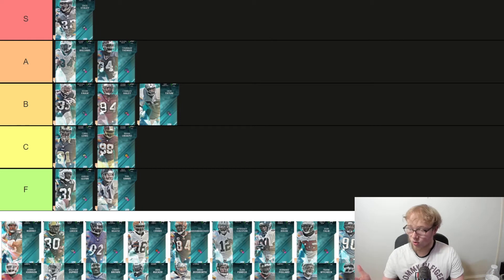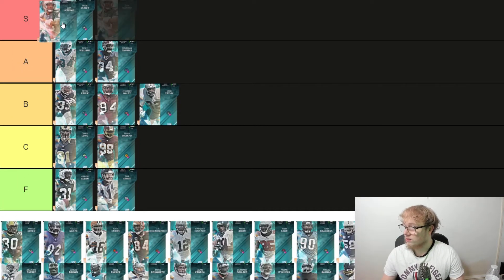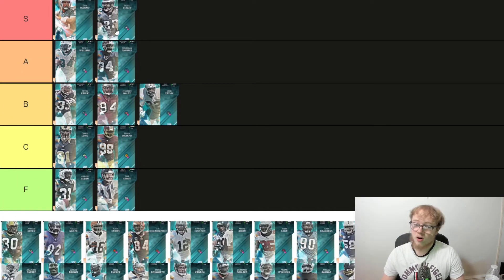Next up we got the master himself, Dan Marino. He's obviously the only quarterback in the game with the master. Powered up he's 78 speed, gets every chem, so with a 50/50 theme team he's 80 speed, 94 throw power, 92 short, 94 medium, 95 deep, 95 under pressure. He gets set feet lead and High Route Master. By default he's S tier — he's the only QB with High Route Master.